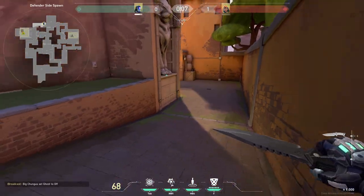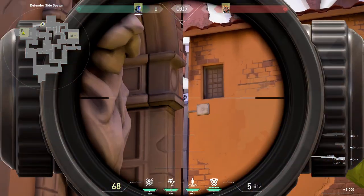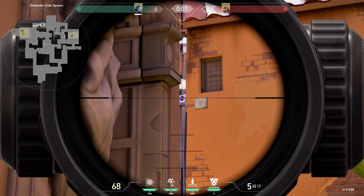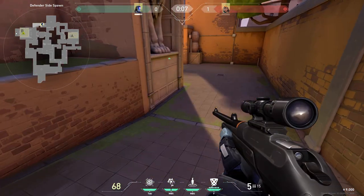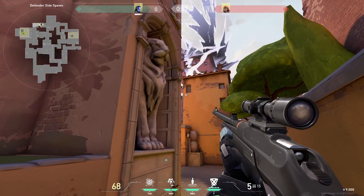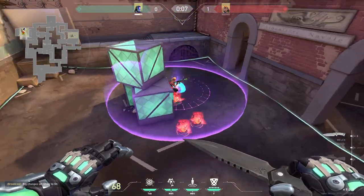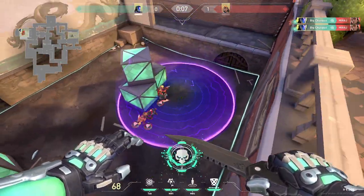If you are retaking or want to deny the plant on the default box, you can do this lineup. You just want to see this ventilation right here, which is quite easy to remember since it sticks out. Line up these two walls and it's going to be right in the middle. Simply throw it while you are running — it should bounce off the wall, land perfectly on the spike, killing anyone who is planting or defusing.